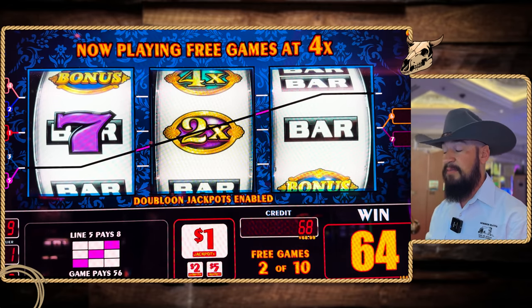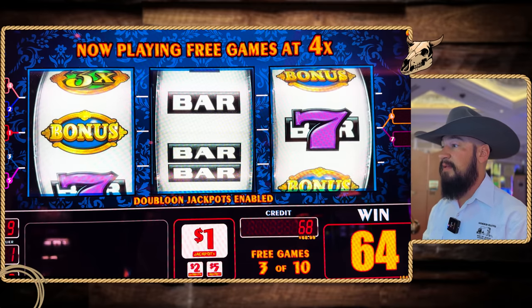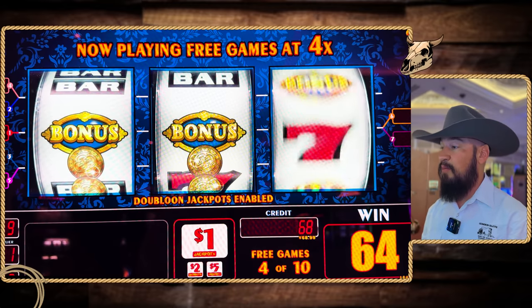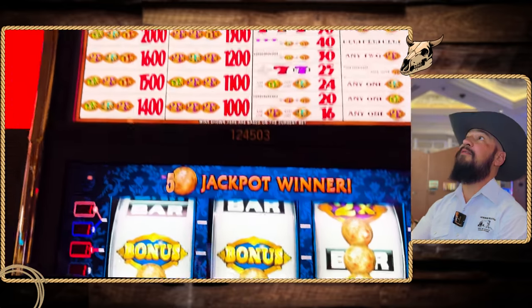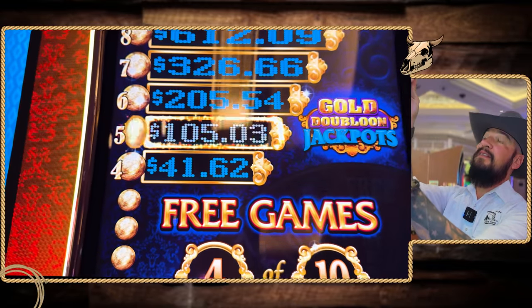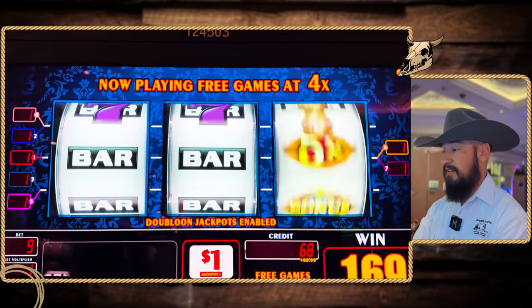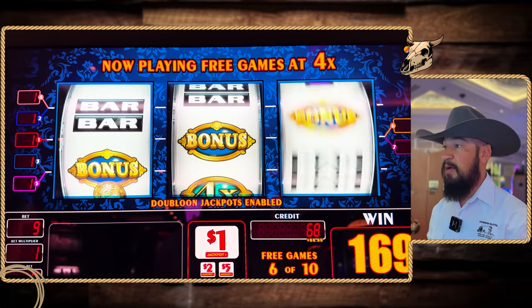Hey, that's not bad — 64 bucks for that. We get 10 free games. One more. Hey, we got the progressive! We got five of those coins for $105. So you can also trigger those coins off in the bonus as well.